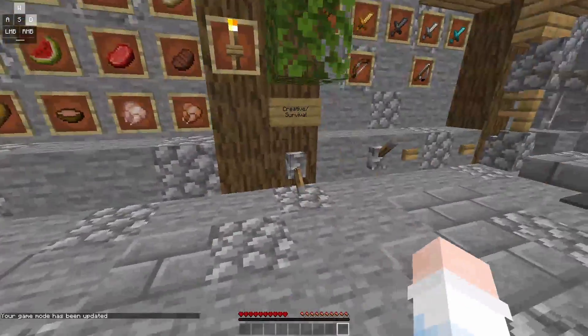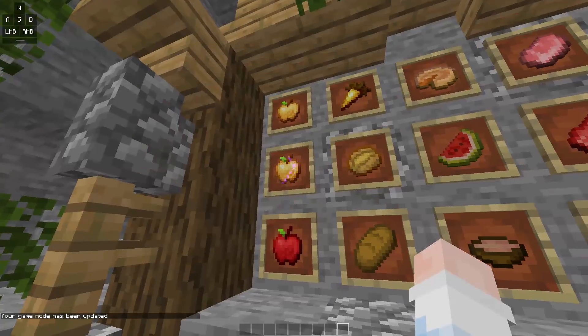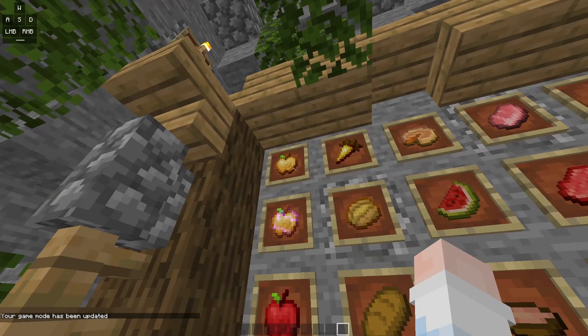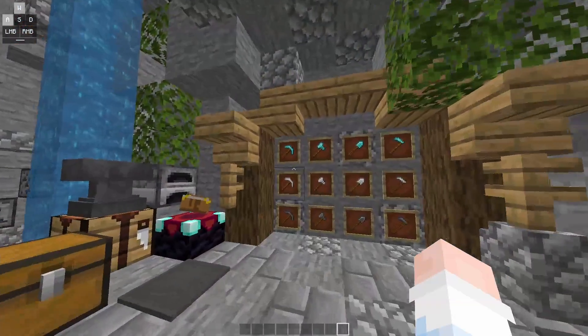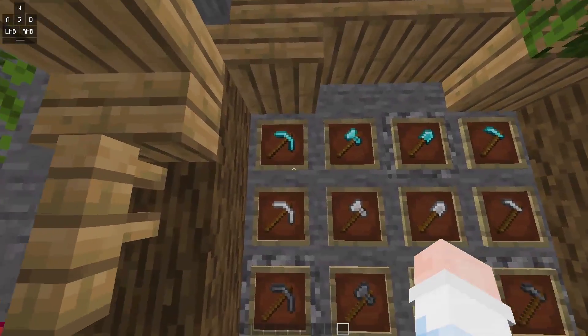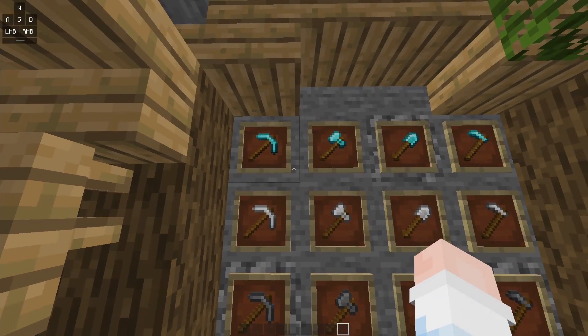There's only two things right here — the golden apples. I like the golden apples, they're cleaner in my opinion. Right here we have the tools — the diamond pickaxe and the axe. It's actually pretty clean, nothing too crazy.